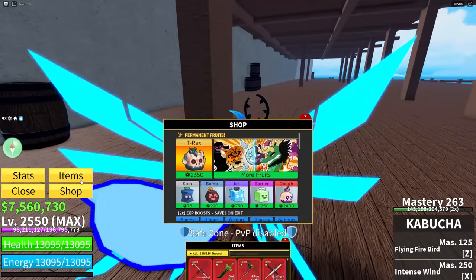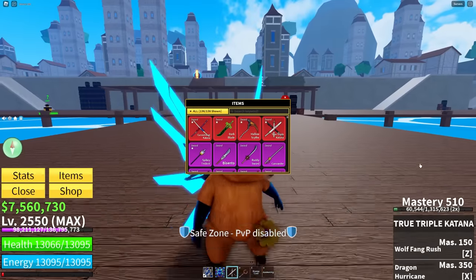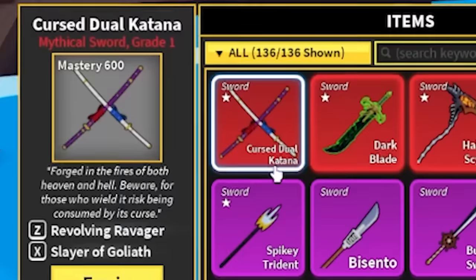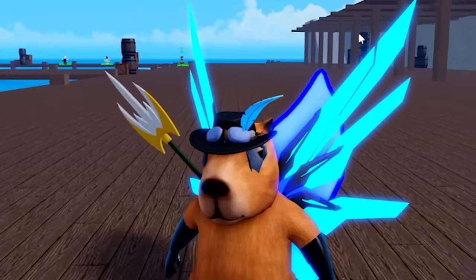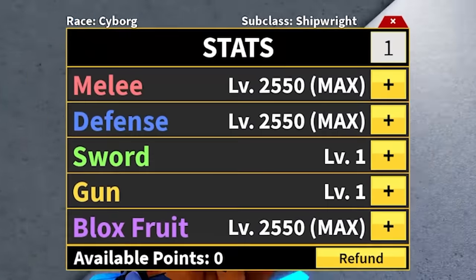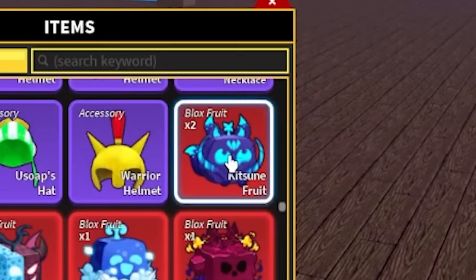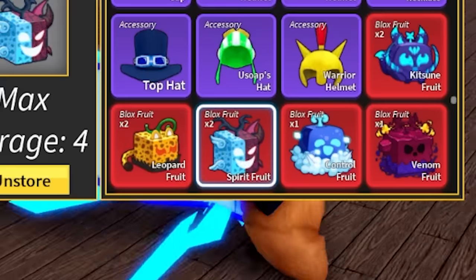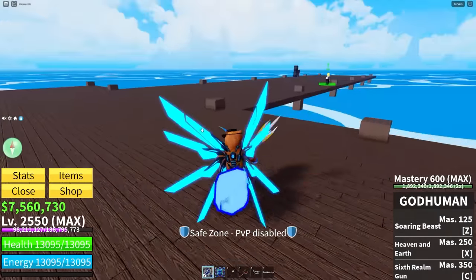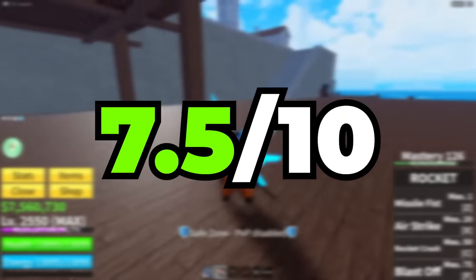Do we have dark blade? We do have dark blade. Do we have blessings or anything? We have a curse — that's even better. We only have one good blessing or curse: curse dual katana. But you don't know how much it takes to get a curse or a blessing. What about our fruit inventory? We got two kitsunes, two leopards, two spirit, and a whole lot more stuff. I'm giving this 7.5 out of 10.